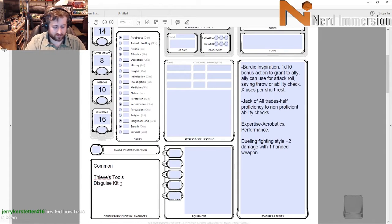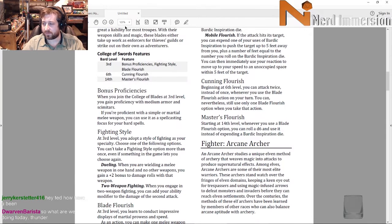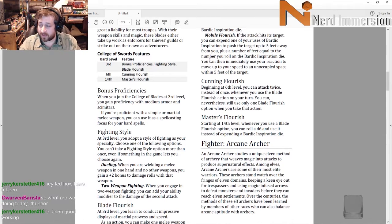I'll give him the Dueling fighting style — that makes sense. That's +2 damage when using a one-handed weapon. He also gets medium armor but no shields, which makes sense since he's not a shieldy type of guy.